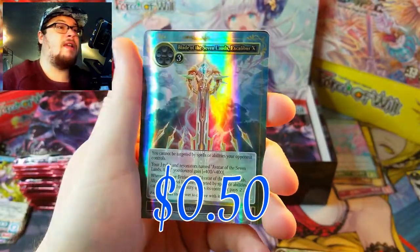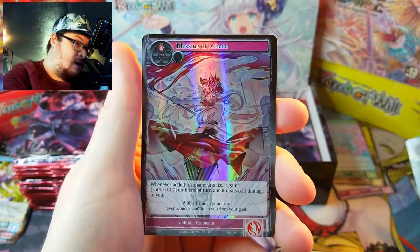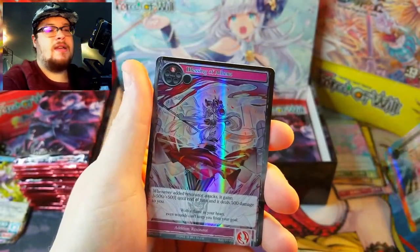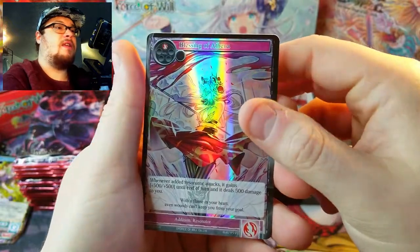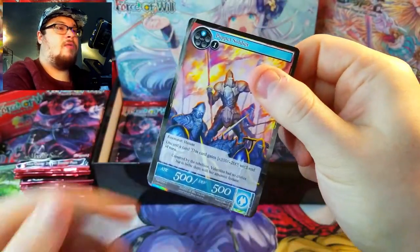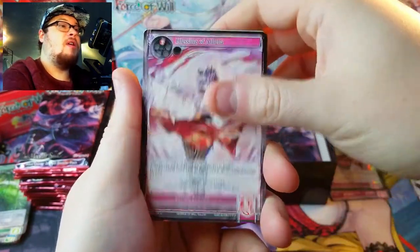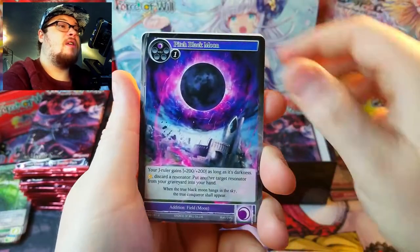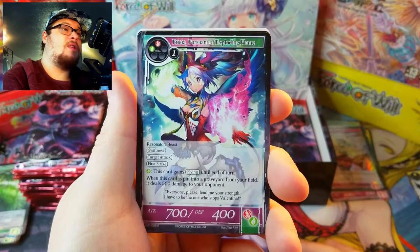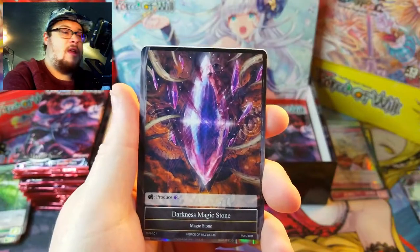Oh, that looks very nice — Regalia Blade of the Seven Lands Excalibur, that is a rare, pretty sweet. Behind it, Blessing of Athena. Yes! Athena is in this set — I definitely want to get Athena, she is an awesome-looking card. Next pack: Soldier to start, Temple Monk, Blessings of Athena, Flinkish, Black Moon.